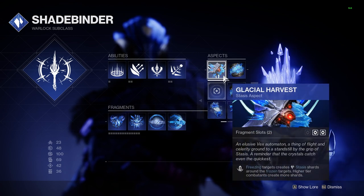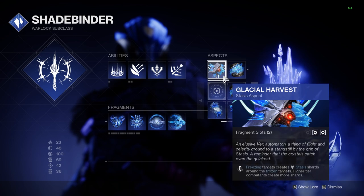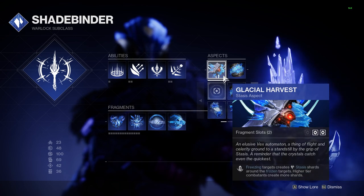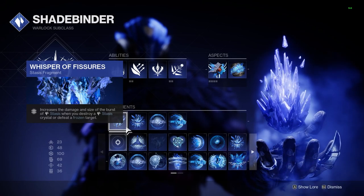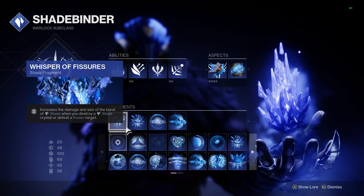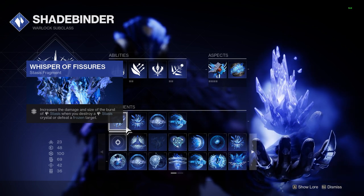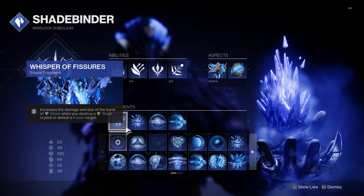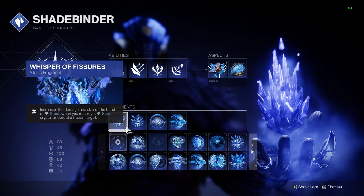The second aspect we are going to be using is Glacial Harvest. When an enemy becomes frozen, they are now going to spawn a Stasis Shard in their proximity for us to pick up. These aspects give us four fragment slots. Whisper of Fissures will allow for the burst explosion that results from shattering enemies to have a much larger AoE and deal more damage. Seeing as we are freezing and shattering everything with this build, more damage is going to pair nicely.